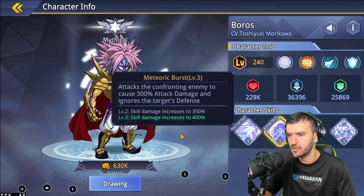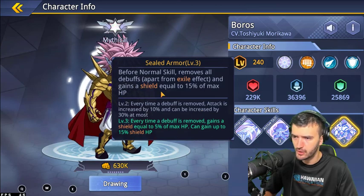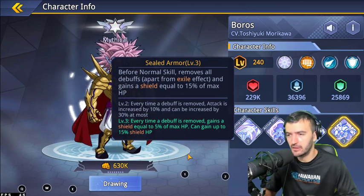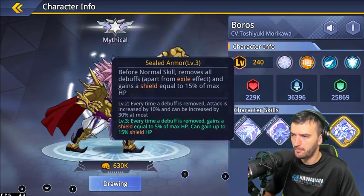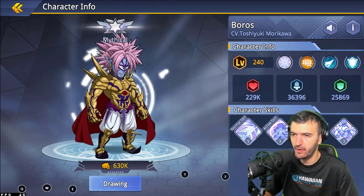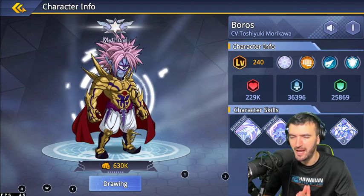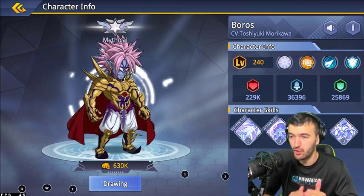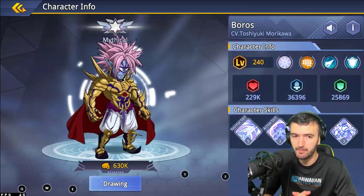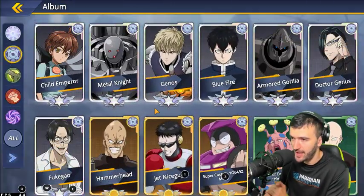So if you're running a three-man High-Tech team and you put Boros in, it becomes a four High-Tech team bonus. His ultimate does a ton of damage and ignores defense. His passive gives him a shield, and every time he removes a debuff he gets 5% extra shield of his max HP — so he's a pretty cool tank. He's very rare, so I'd recommend waiting until you get three to four copies before really working on him.